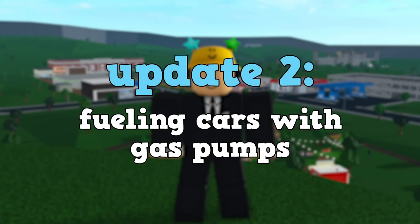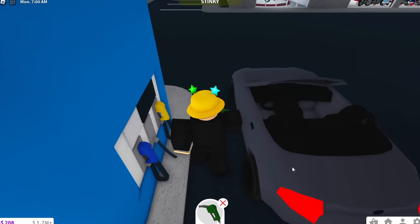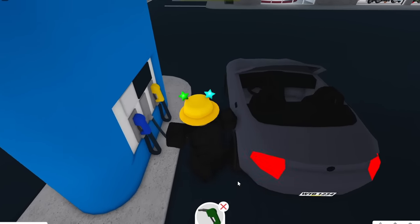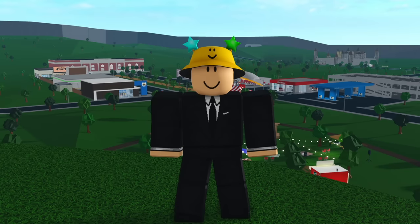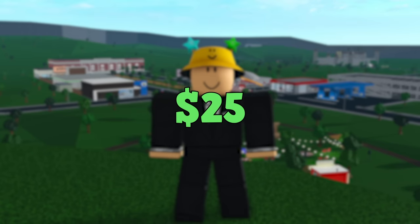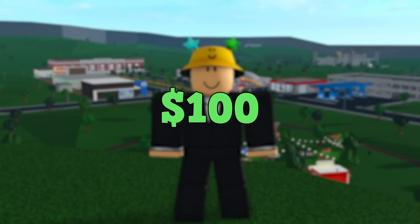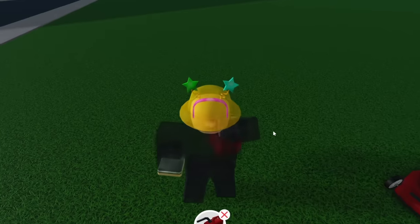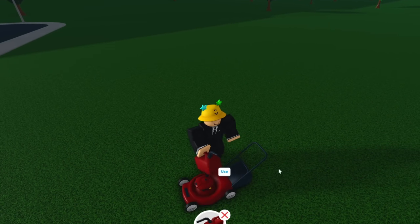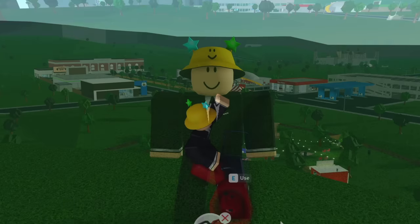The second update is fueling your car with gas pumps. The animation to hold the gas nozzle is already in the game, so all we need is an interact button on vehicles to fill them up. Depending on the vehicle, it could take anywhere from $25 to $100 for a full tank of gas. It could also make the gas can decoration useful — you could fill it up with gas and then use that fuel on lawnmowers or really anything on your plot.